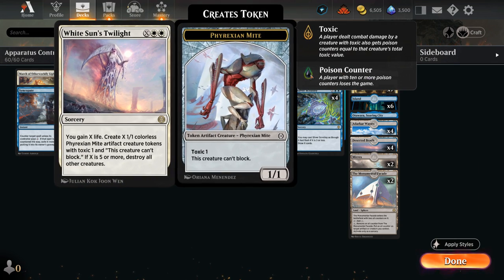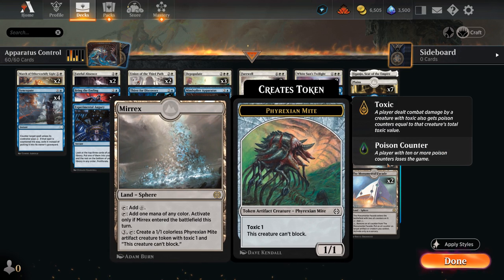We also have two copies of White Sun's Twilight, which is awesome alongside apparatus. It's X and double white: gain X life, create X 1/1 mite tokens, and destroy all other creatures if X is five or more. So this can wipe the board, stabilize by gaining life, and give us a win condition. Two attacks with five or more tokens can win us the game.